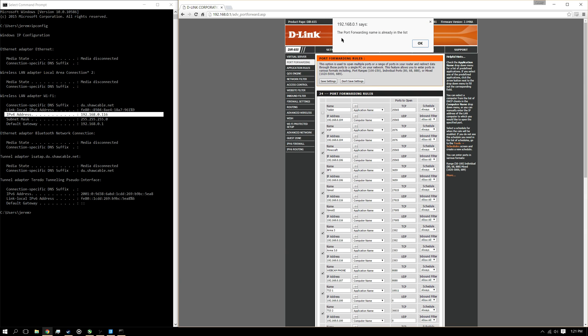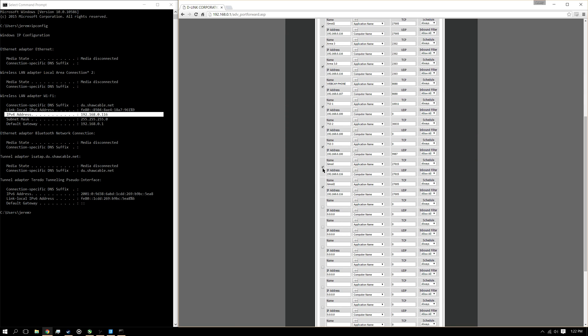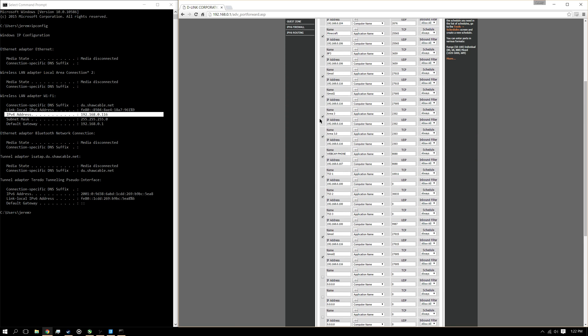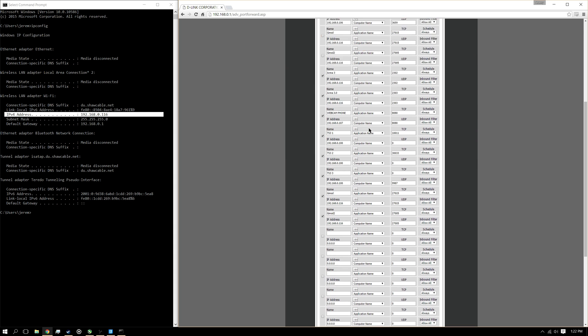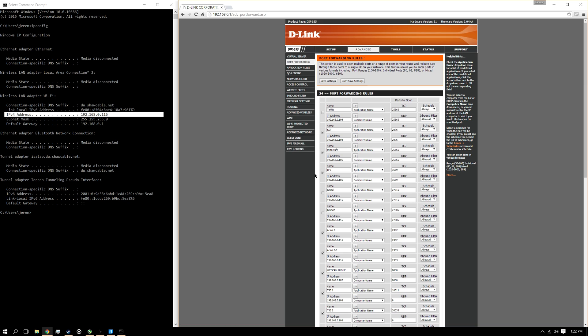Save settings. It says the name is already in the list — that's because I already have mine set up. But when you save yours it should be fine. I'll just untick my old ones and go save it.